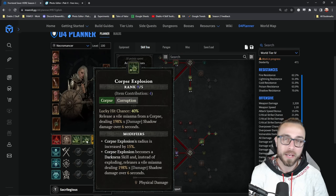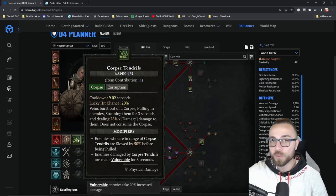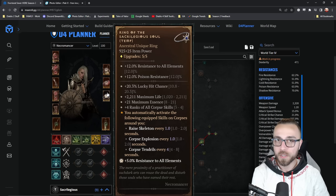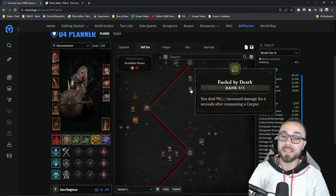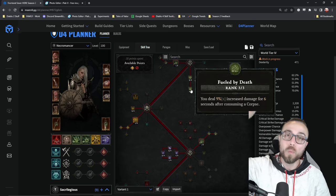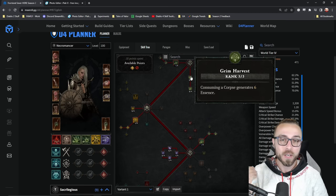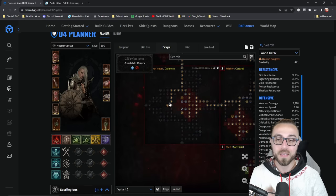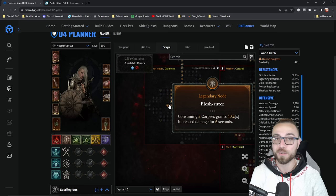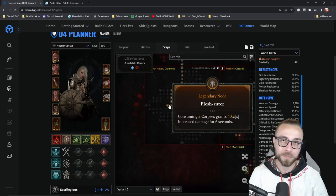And then on top of that, corpse explosion does do a good amount of AOE damage. And the ranks to corpse tendrils is going to lower its cooldown even further. So it's obviously a great include here. It helps to maintain permanent uptime on fueled by death. The other great part is that it's going to be eating corpses as you're running away from combat — something you can rely on as long as you are using grim harvest. And it also helps to maintain a near permanent uptime on the flesh eater bonus — one of the biggest multipliers you can get on just about any build for the very low amount of paragon board investment it takes.